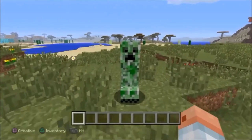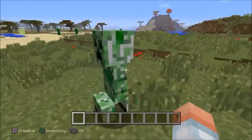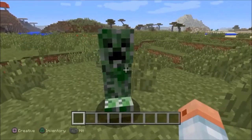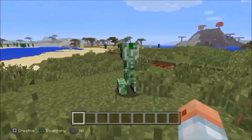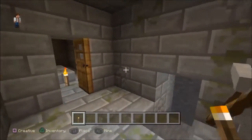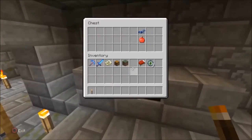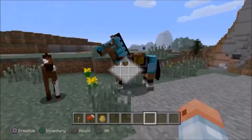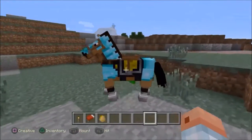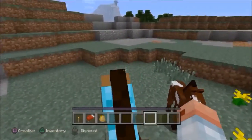Our beloved creeper was actually made by mistake — Notch made an error with the height of a pig, creating the angry exploding creeper. There are actually only three strongholds in each Minecraft map. The diamond horse armor is the rarest item you can find in Minecraft.